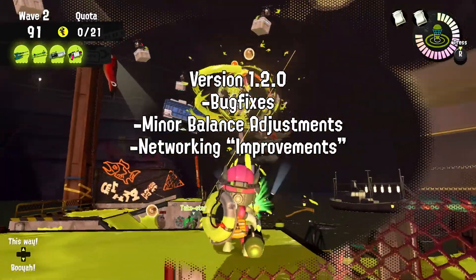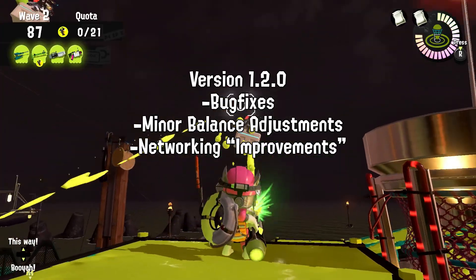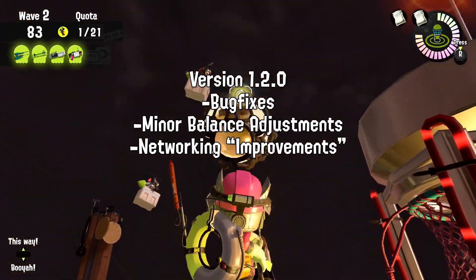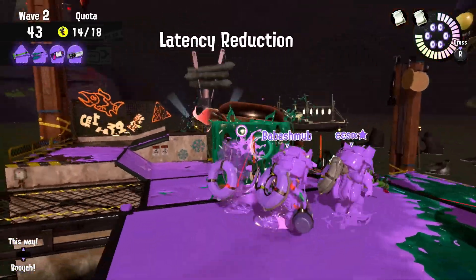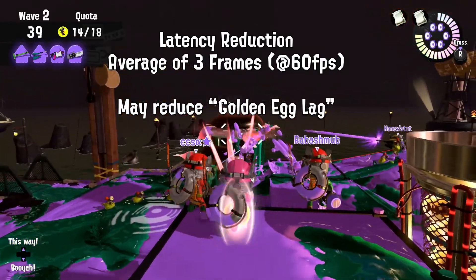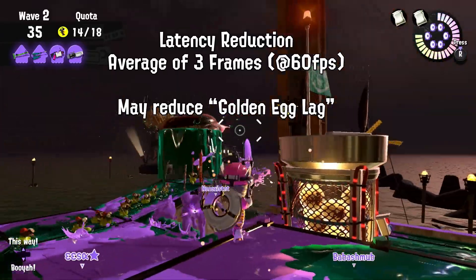Nintendo has finally announced the new Splatoon 3 patch, and it isn't quite what I was hoping, but there are some fantastic fixes. I've gathered the 10 biggest changes in Splatoon 3 version 1.2.0. Nintendo claims to have fixes for lag, with an average of 3 frames of lag reduction for each interaction, but everyone's personal experience is going to be different here.